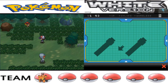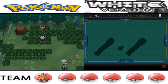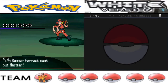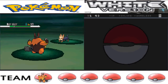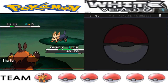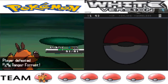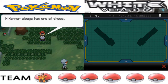My Dowsing Machine is going off but I see an item up ahead, so first I'm going to fight this ranger. They just have a Herdier — I'll use Rock Smash. Wow, Herdier actually has pretty high defense because I'm six levels higher than it and it still didn't get taken out.